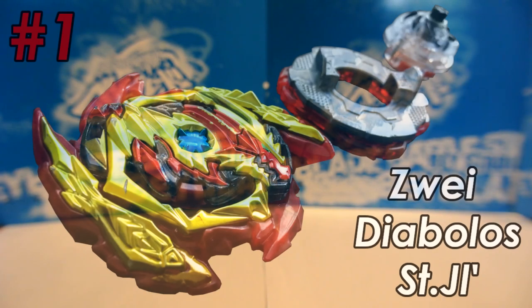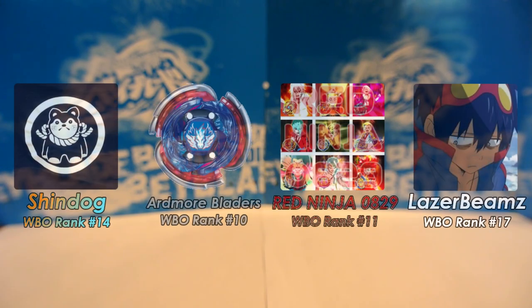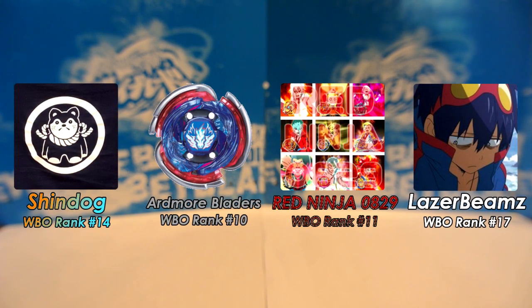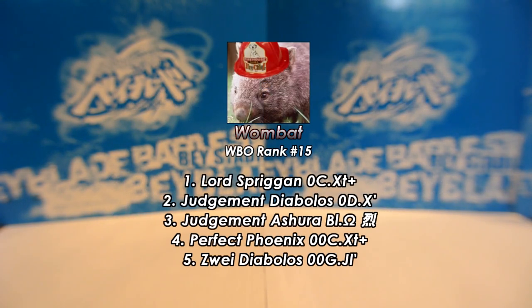So that about concludes my in-depth analysis of Zwei Diabolos Sting Jolt Dash, the number one combo in burst standard from the beginning of 2019 until the end of GT. But wait, the video isn't done yet — I'd like to put my own personal top 5 and answer a few of the questions that Kay asked to these top players, being the combo that they felt was the most underrated and what parts and combos they think will be dominant going into Sparking. So right now, I'm going to post my top 5 list on the screen.